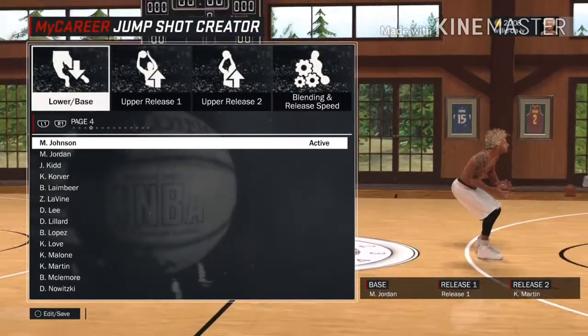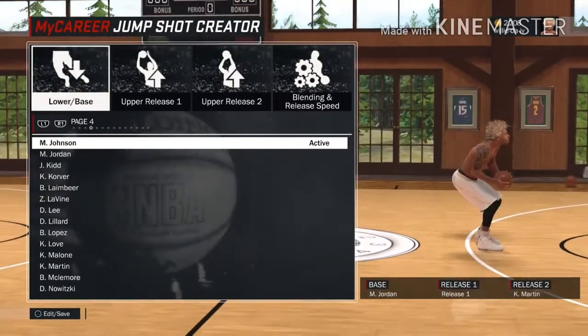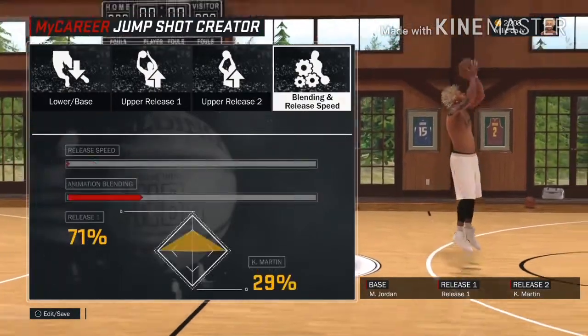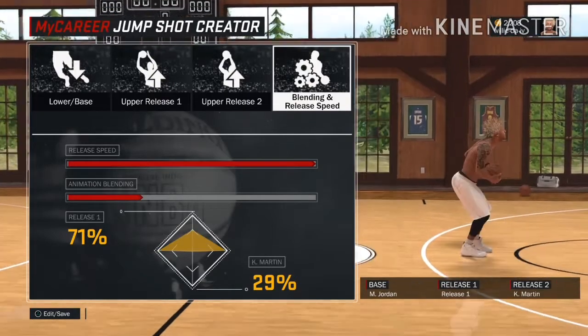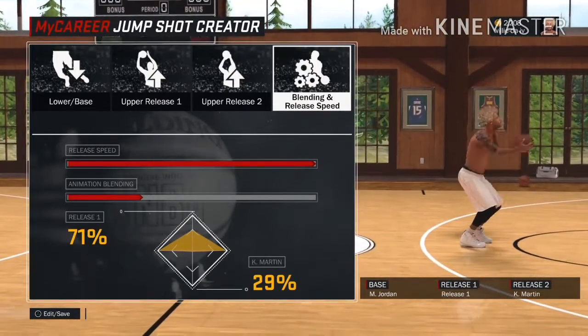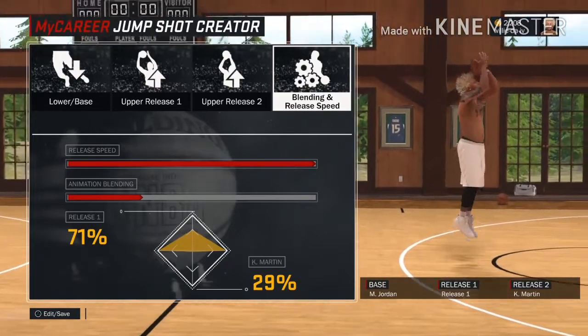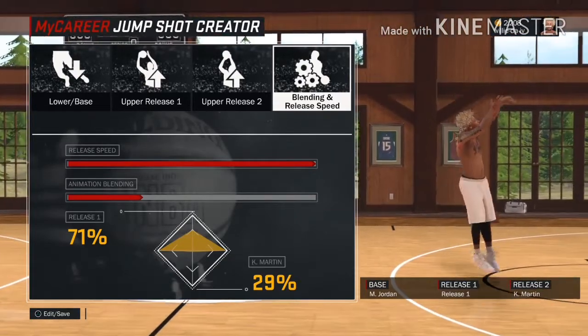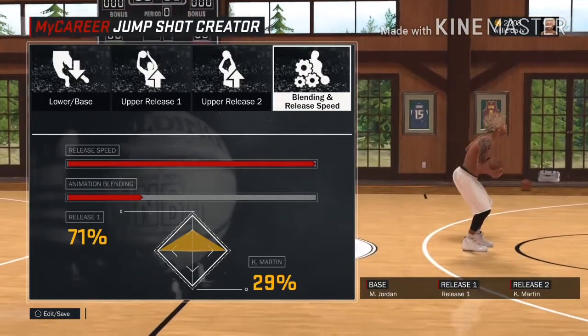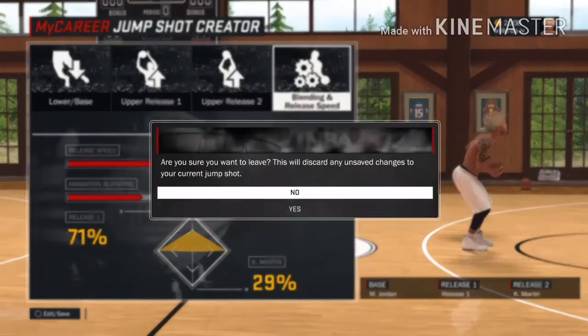This jump shot has Michael Jordan as the base, release one is Michael Jordan at 71%, and release two is Kevin Martin at 29%. Let me go ahead and equip this jump shot on my player so y'all can see how it is.